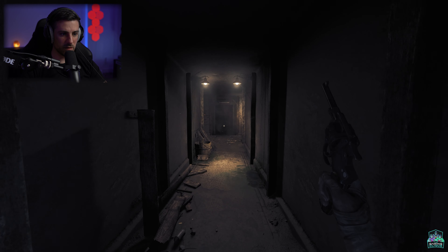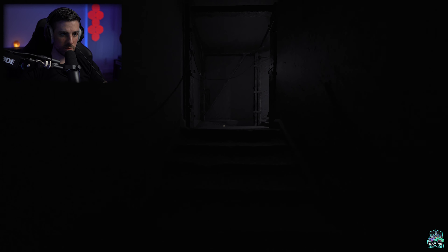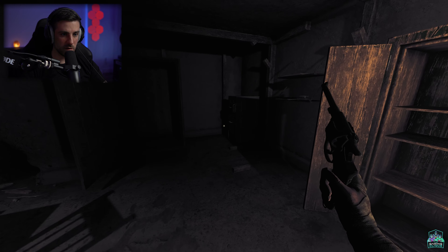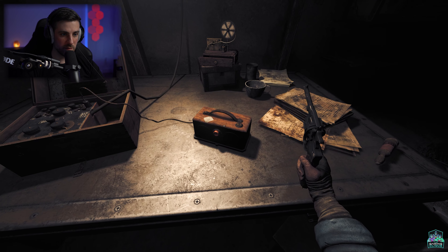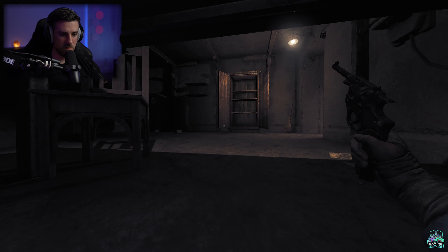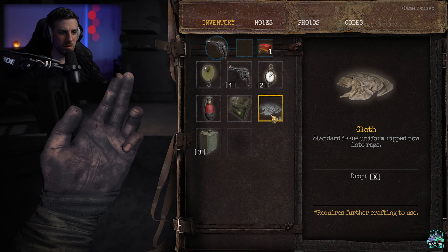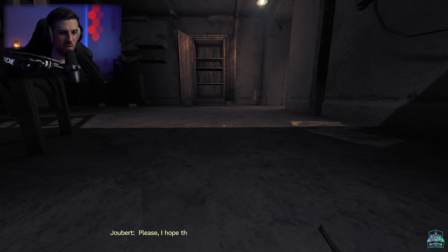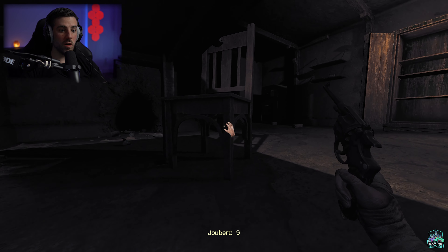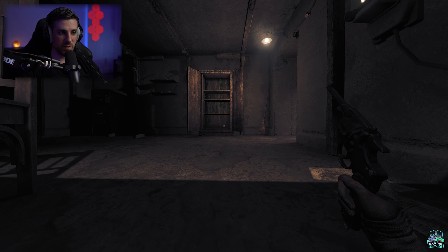I think we should just go back to the communication door. We can hide under the desk if anything. The note reads: 'To anyone left, the code is 9417. I hope that you can hear me, I hope that you can forgive me.' The arsenal code is 9417!